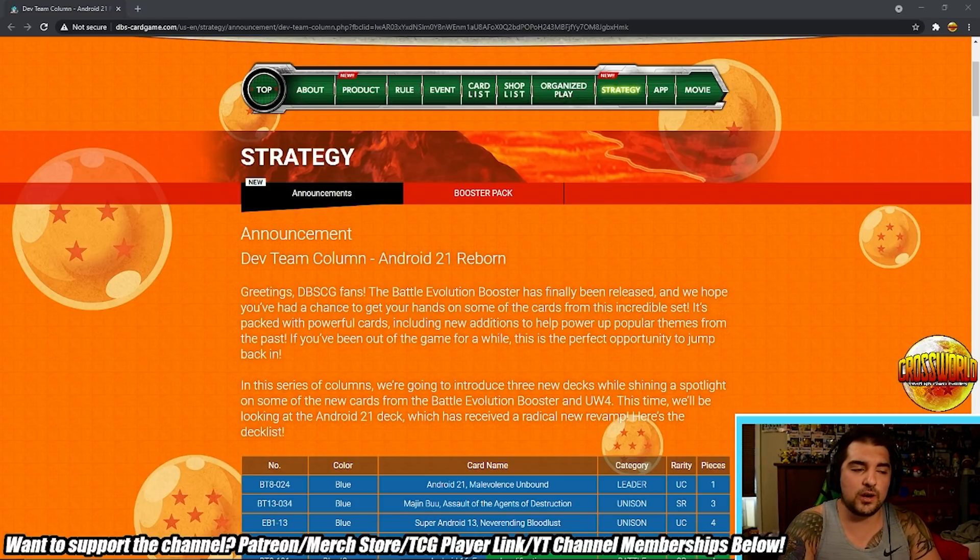They've apparently done articles like this back in the Set 1 days, but I started playing in Set 2 so I'd never seen one before. I want to read through it and look at the Android 21 list, since you guys know I'm a big 21 fan — I have 21 lists both on the channel and the Patreon with many videos. If you're new here, definitely subscribe and hit that bell so you never miss any Dragon Ball Super content.